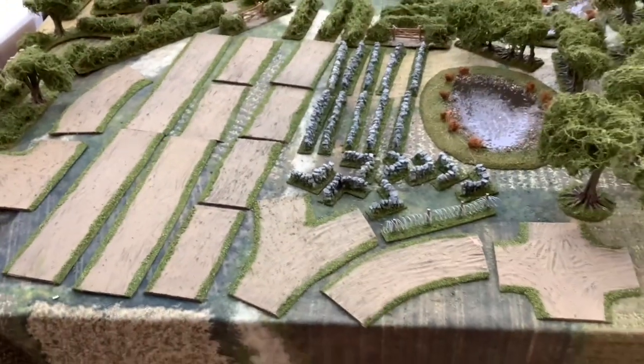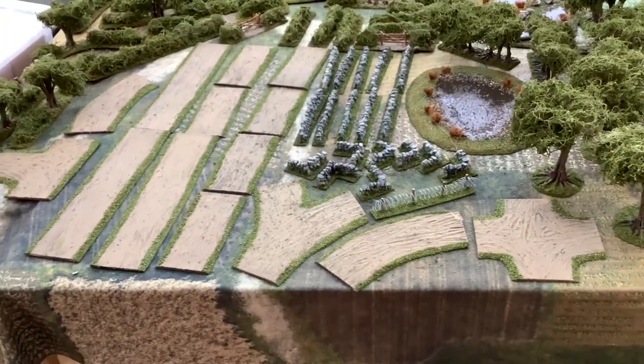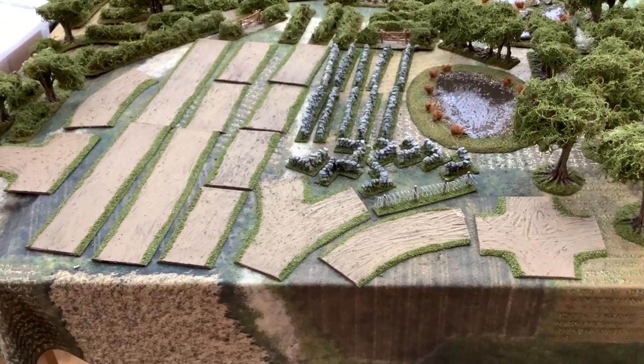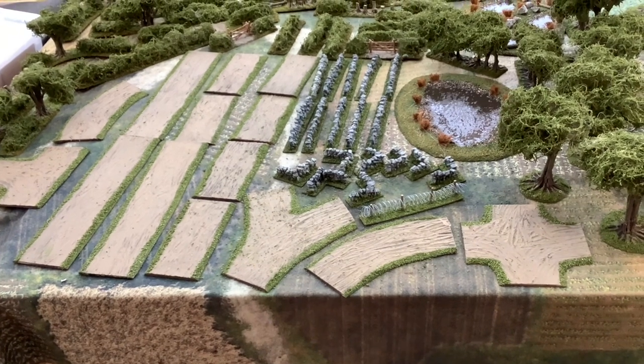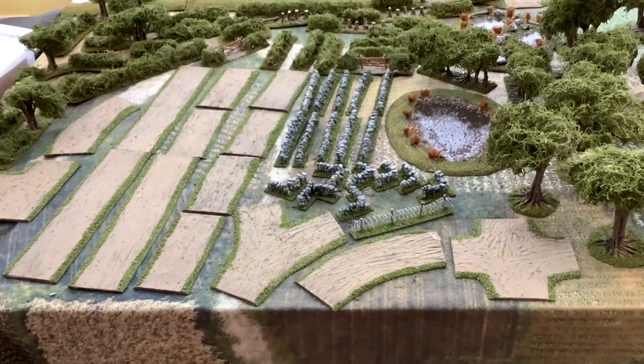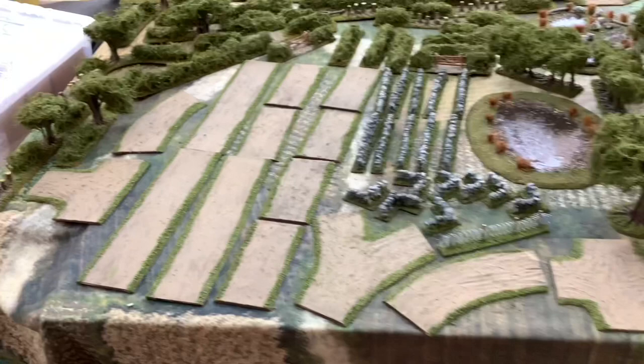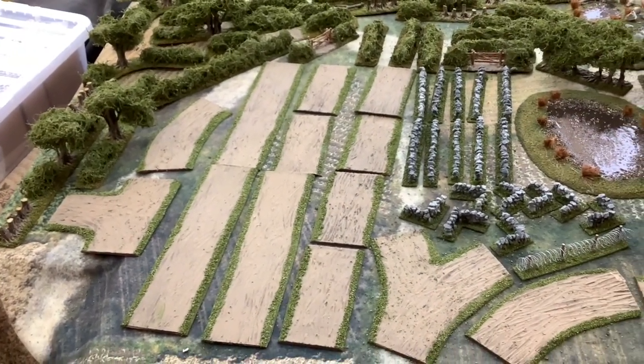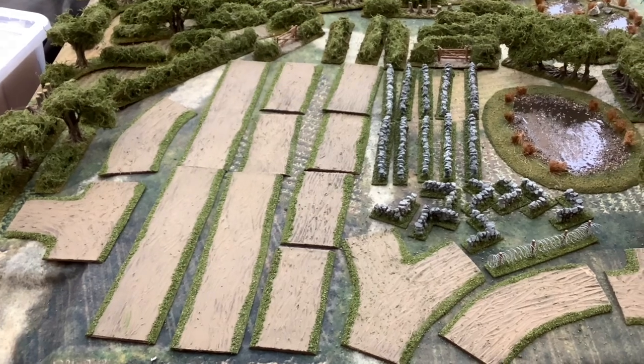We've got stretches of roads which will go crossways or lengthways on a 6x4, or I can have it going across the table on the forefoot side. Got a variation on those: T-junction, Y-junction, straights and bits, and a bit of curve.